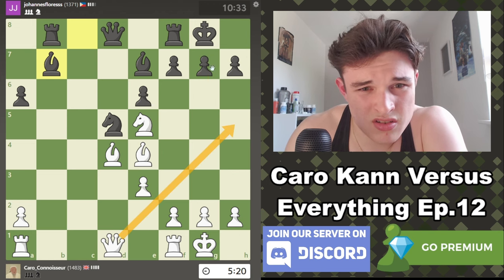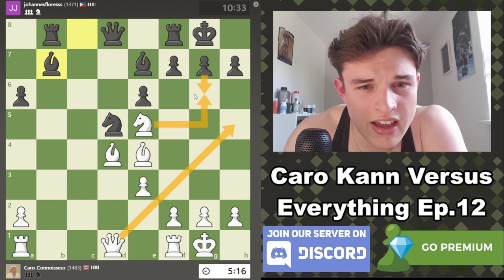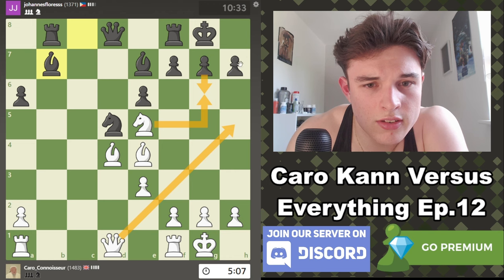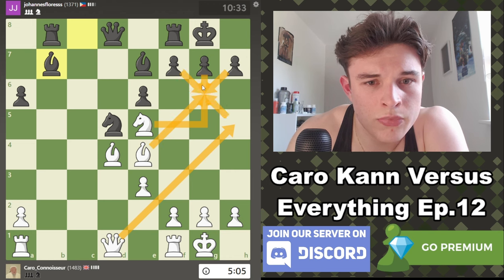Queen h5, g6 — wait, can we sack? Queen h5, g6, takes — if we take everything, then he's checkmated because of our bishop.